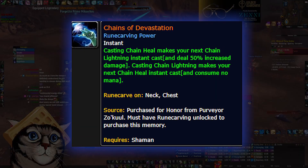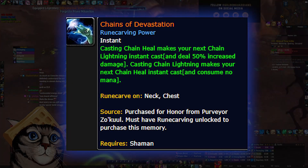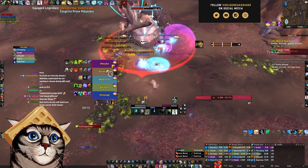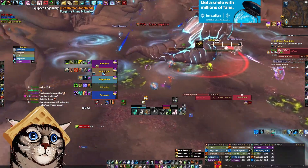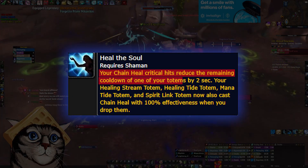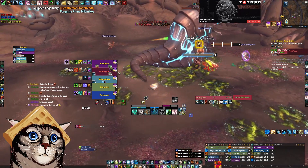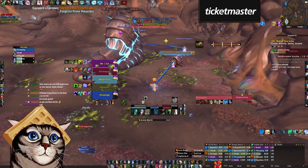I also want to mention the Chains of Devastation legendary. This is a build not a lot of people have gotten to play around with, simply because it's going to require the full 4-piece tier set as well as a very high crit stat. The idea is that you're spamming Chain Lightning and Chain Heal as your primary DPS and healing abilities with the legendary, and when you stack high crit it's not only increasing the damage of your Vesper but also reducing its cooldown more due to the 4-piece bonus. This means you'll be able to throw out Vesper Totem extremely often while weaving in tons of Chain Lightnings and still doing a decent amount of healing.